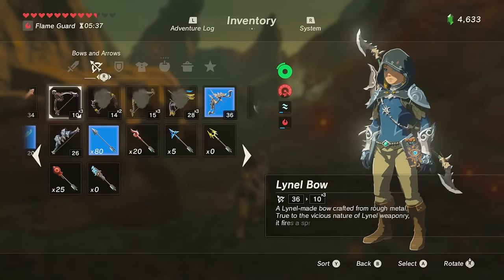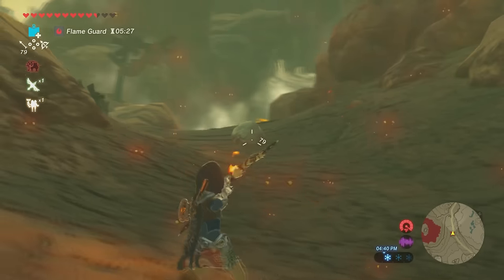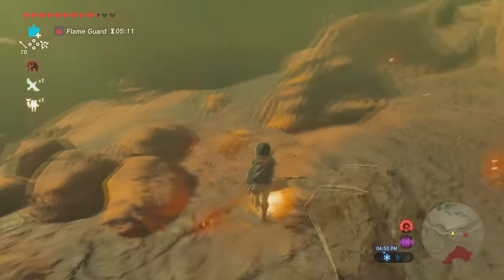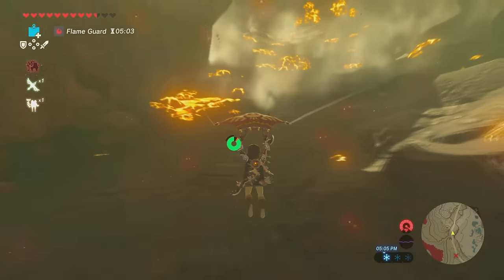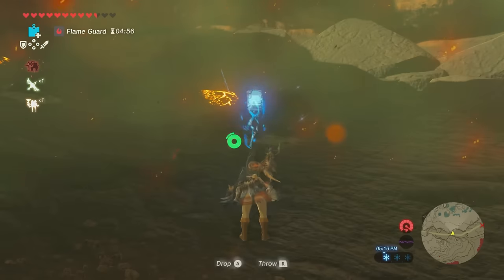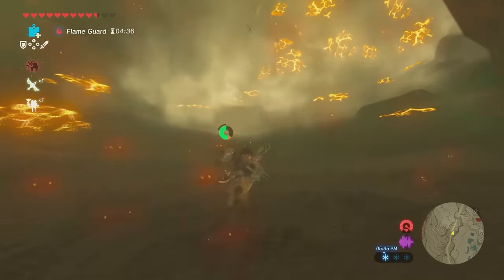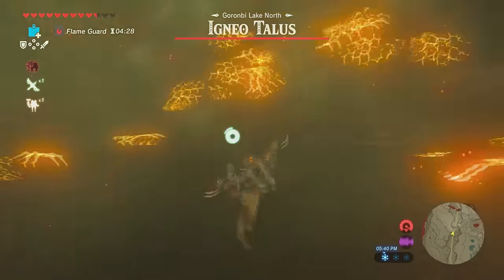Once you're here with your fireproof elixir, any wooden weapons you have will also be fine. Because normally, if you have wooden weapons in your inventory in heated areas like this, they will catch on fire and break. So basically all you gotta do is follow the path that is outlined on your map.